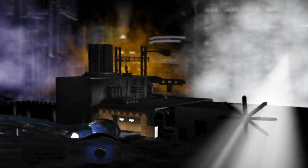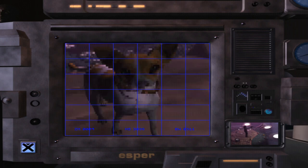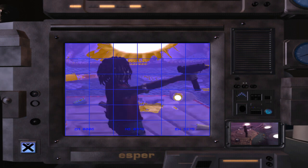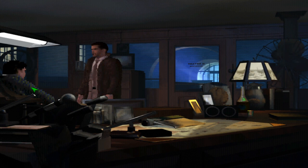We leave Animoid Row and head back to the police station, but first stop off at McCoy's apartment to look at the photographs. Other than a picture of the suspect, we don't learn much we didn't already get from the scene — we can zoom in on the dog's collar, a takeout box, and a picture of the bomb. After that, we head back to the station. The lieutenant says he'll have to pull some strings but can probably get us in to see Tyrell — we'd better make sure we have something to show for ourselves.